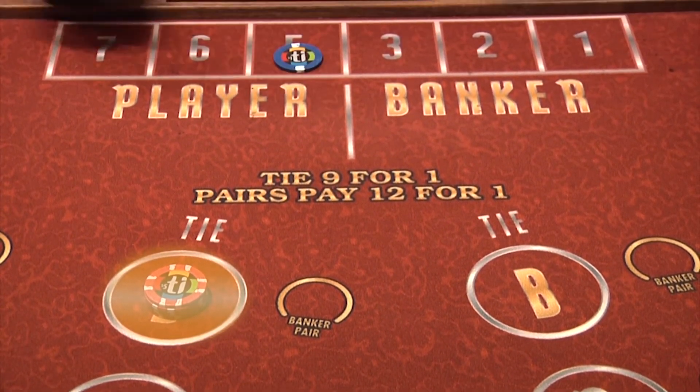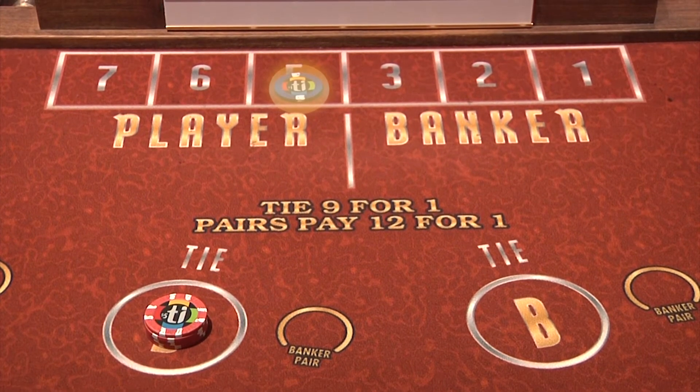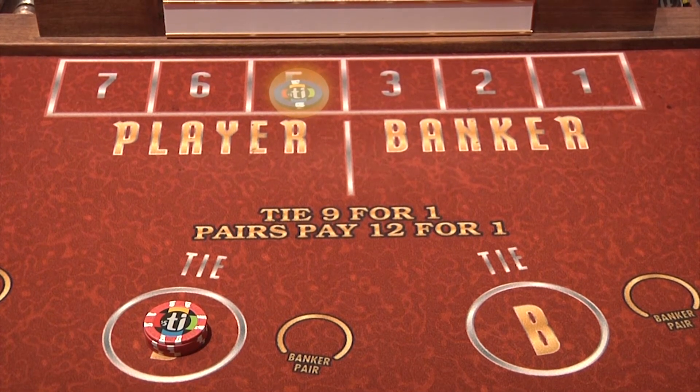The dealer will place a button in the player's respective square according to their seat number to indicate that the player will owe this commission at the end of the hand or before the cards need to be shuffled.